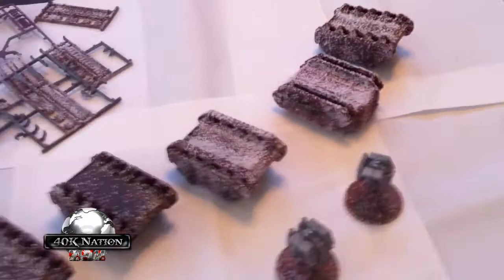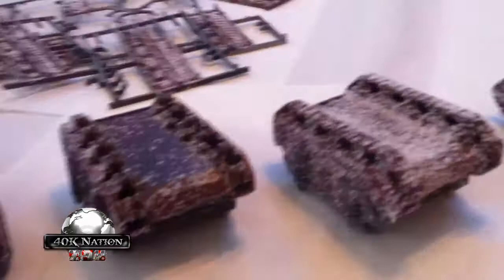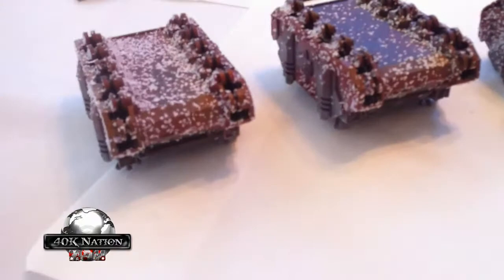I've got the two Dreadnoughts here — one is going to be a little bit more weathered than the other, because more of the red and brown is going to end up showing through when we get the final coat of paint on. So the left one is being more weathered, that's why it's got more salt. These last two tanks don't have as much salt on them, but these three — the two Razorbacks and the Chimera — are the Inquisitorial vehicles, so they're going to be a little more roughed up and mucked up from driving around.